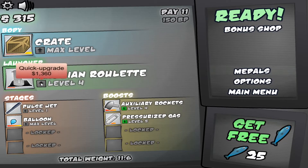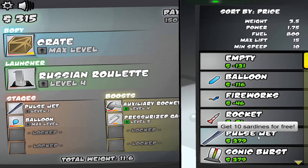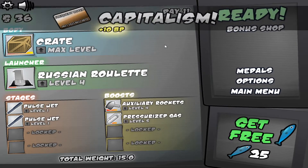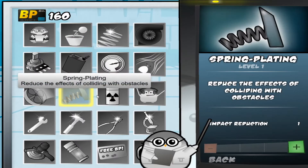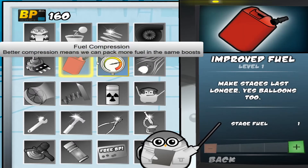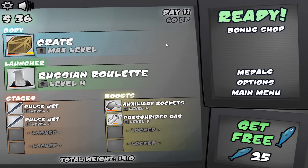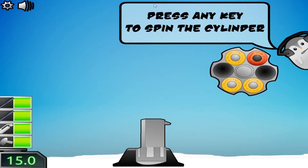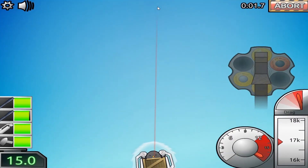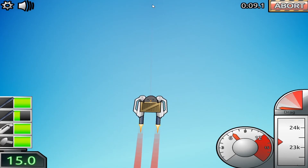The more you upgrade it, the more bullets there are in the launch. Let's get a pulse jet here. Might as well go to the bonus shop and use these hundred points — let's increase launch power, sure, why not. Launch power increased. Let's ready up for another launch. Not gonna use any boosts. Now there's four cylinders filled because I upgraded the Russian Roulette, and it's also more powerful when you upgrade it.